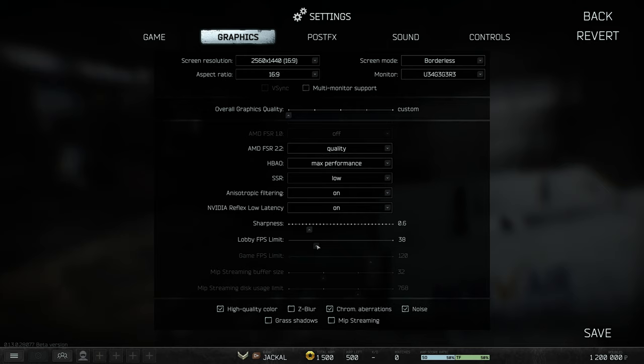Lobby FPS limit — leave this at 60, but you can drop it to 30 to give your graphics card time to cool down when you're on the main menu. If overheating or power usage is an issue, and if you tab out on a lower-end system, lowering this will give better performance in browsers when you're in the lobby. Note that enabling NVIDIA Reflex removes the in-game FPS limit option, so use the NVIDIA Control Panel to cap FPS if needed.